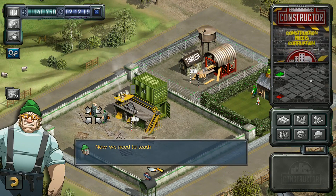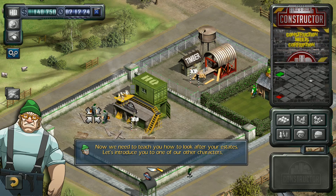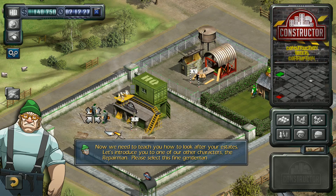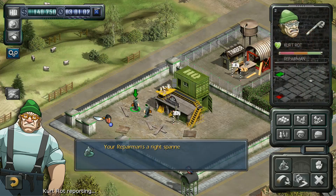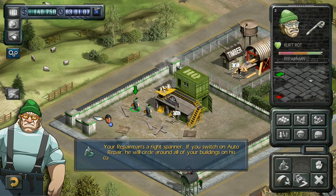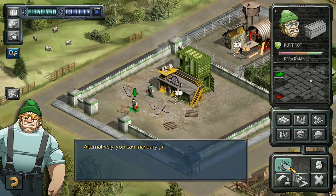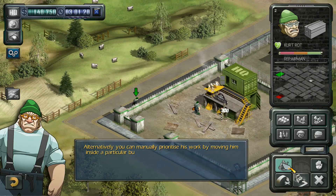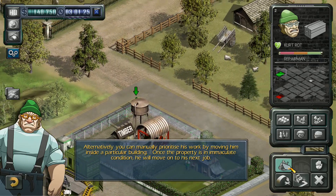Now we need to teach you how to look after your estates. Let's introduce you to one of our other characters — the repairman. Your repairman's a right spanner. If you switch on auto repair, he will circle around all of your buildings on his current estate repairing them one after another for you. Alternatively, you can manually prioritize his work by moving him inside a particular building — once the property is in immaculate condition he will move on to his next job.